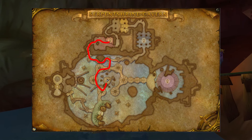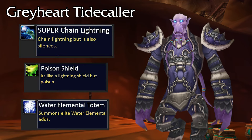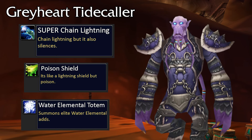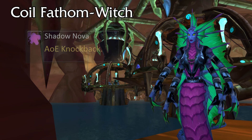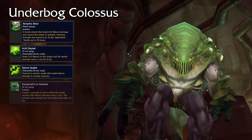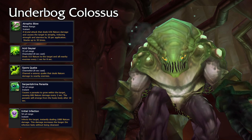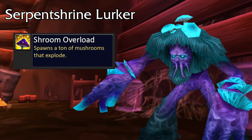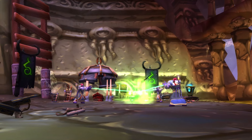On the way to the next boss, we're going to need to clear a ton of trash. Your main priority should be the Greyheart Tidecallers because they have some nasty spells, and it's very important everyone focuses down the totems that spawn water elementals. Greyheart Nethermages really hurt, so either kill them or CC them. Coilfathom Witches are going to do an AoE knockback, so don't fall off the platform and into the water. You should also be very aware of the Underbog Colossi that path around here, because they have a ridiculously large aggro radius. In the cave section, there are Serpent Shrine Lurkers that spawn mushrooms you don't want to stand in. In order to fight the next boss, you're going to need to kill the Greyheart Spellbinders keeping him in place.